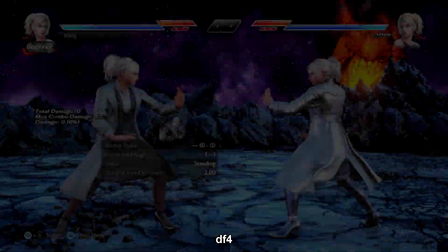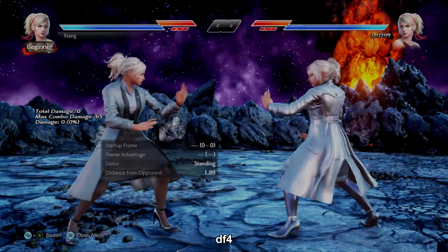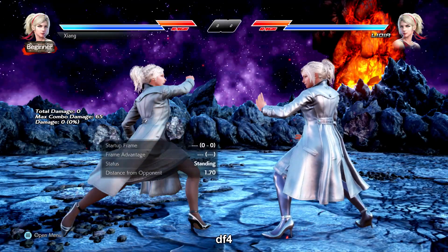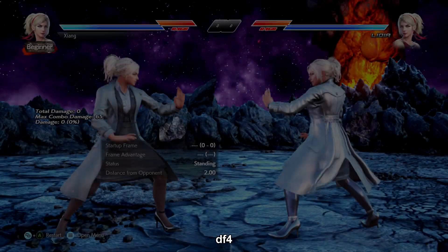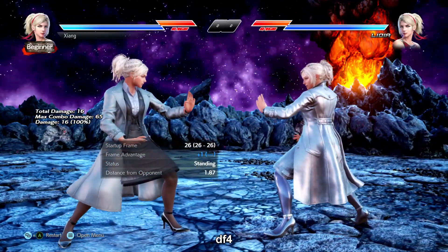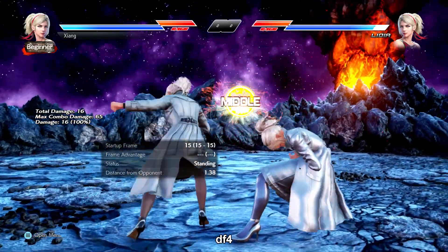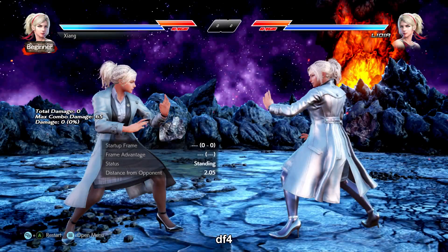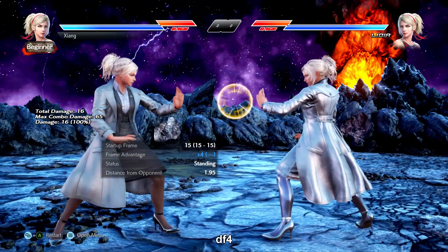df+4 is a safe rangy i-15 mid poke. It tracks to the right, which is her weak side. df+4 slide 4 cancels into a launcher, plus 6 on block, very similar to Fox's 3-4-4 cancel. df+4-2, which is plus 1 on block high, and df+4-3, which is an unsafe mid, provide some additional cover for df+4 as well. Pretty versatile move since it can be used for both pressure and keep-out.